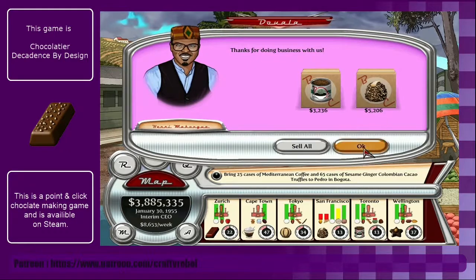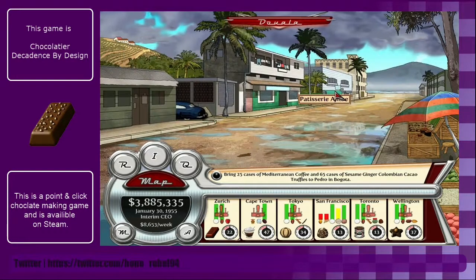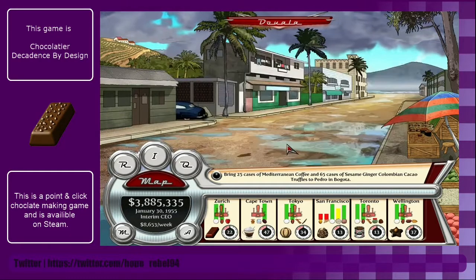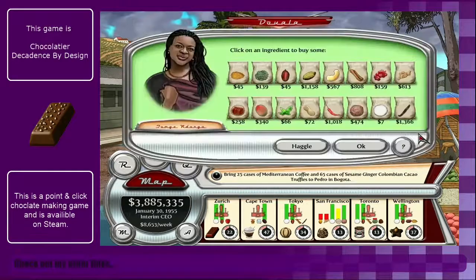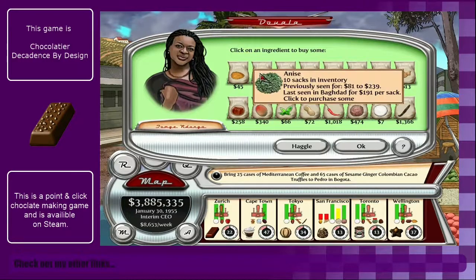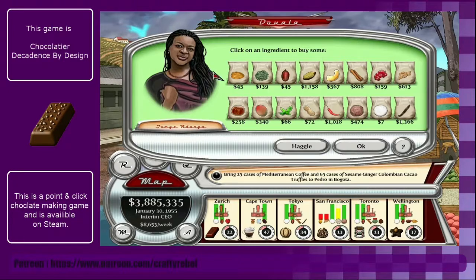I mean I know this is a game, but I feel like it really makes you appreciate how much a lot of people would expect to pay for artisan products. And that's where we got our anise and ginger from - well, we know for next time.